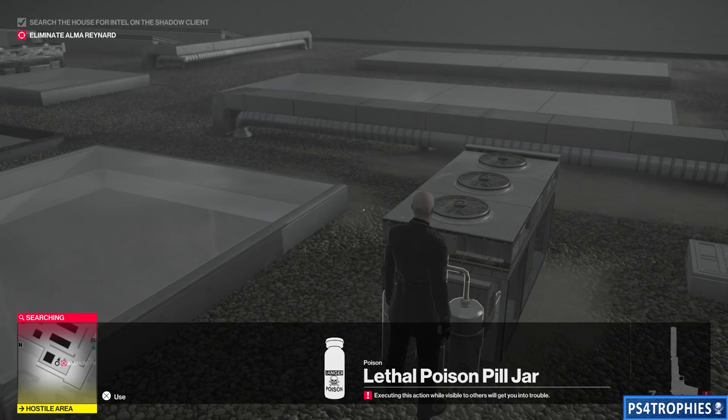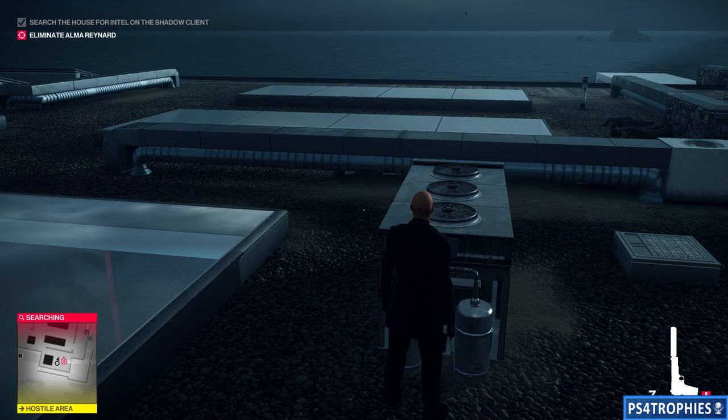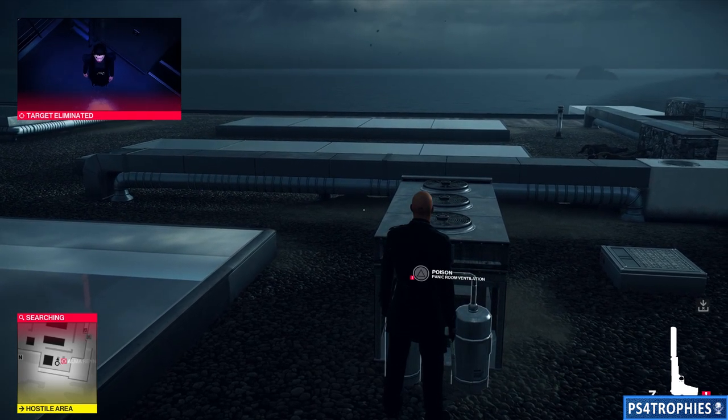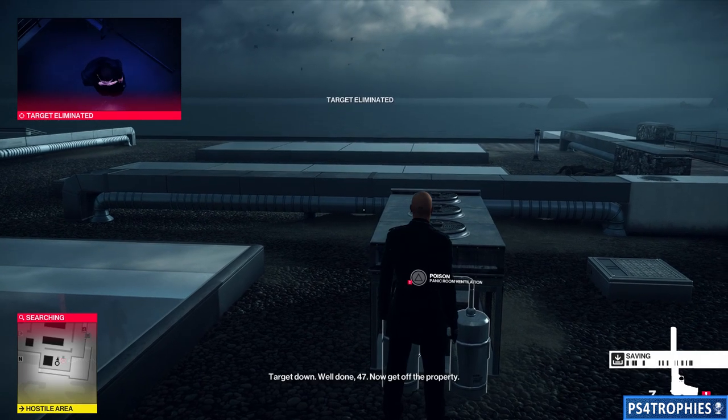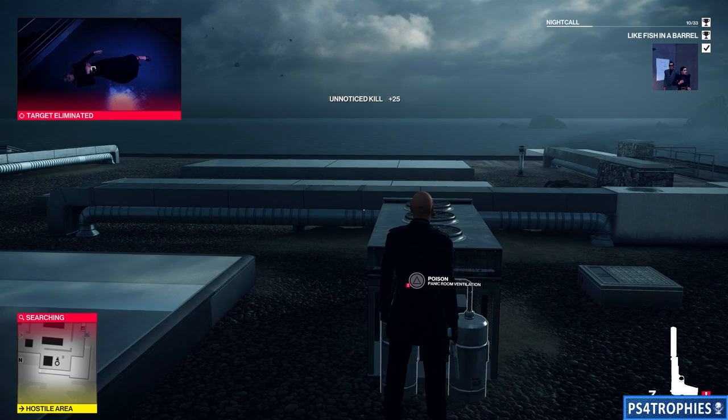It doesn't actually matter when you inject the poison, so hit the triangle button to put the poison in and she's going to die. If you want to finish out the mission feel free, otherwise once she's dead you can reload your save — which is what I'll do since I created a manual save.